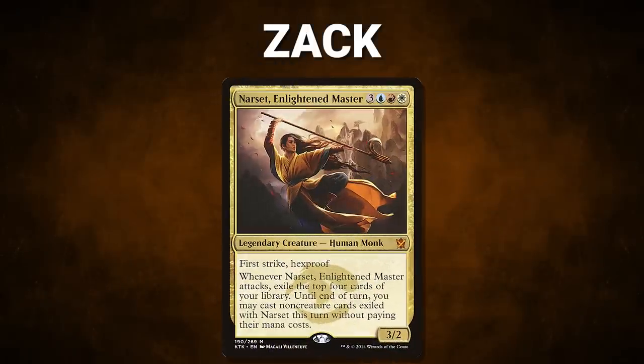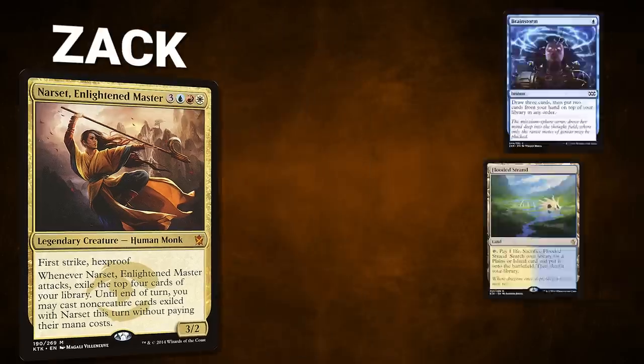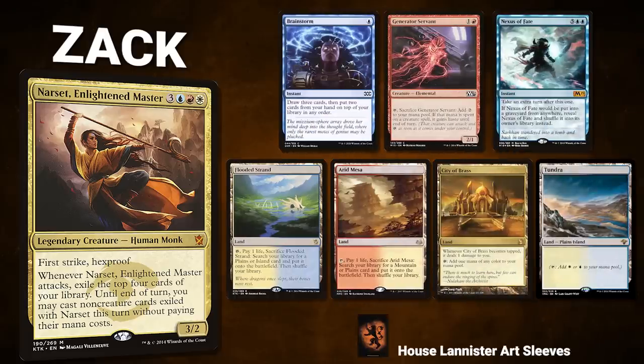Next, we have Zac, representing House Lannister, piloting Narset, Enlightened Master. This deck seeks to attack and cast powerful non-creature spells like extra turns to gain advantage and win the game. Zac's opening hand contains a Brainstorm, Generator Servant, Nexus of Fate, Flooded Strand, Arid Mesa, City of Brass, and a Tundra.